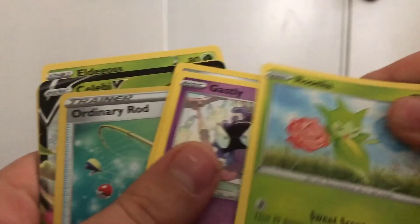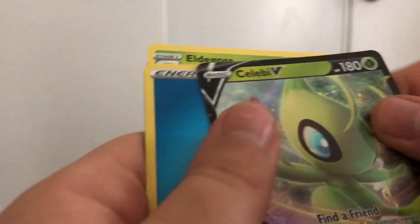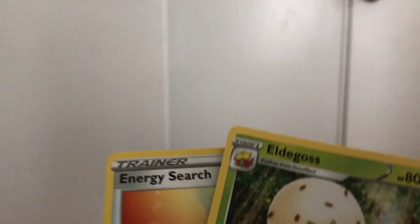Pack five: Clobbopus, Goldeen, Roselia — well that gives it away — Gastly, Ponyta, Ninjask, Celebi V, Water Energy, Pelipper, Eldegoss, and Energy Search. If you enjoyed this video, leave a like, subscribe, and I'll see you guys next video. I'll be sure to put the price on screen once I've finished researching. Bye!